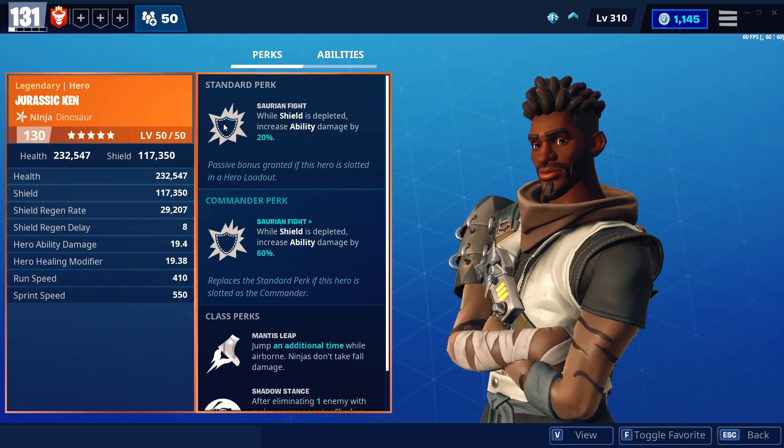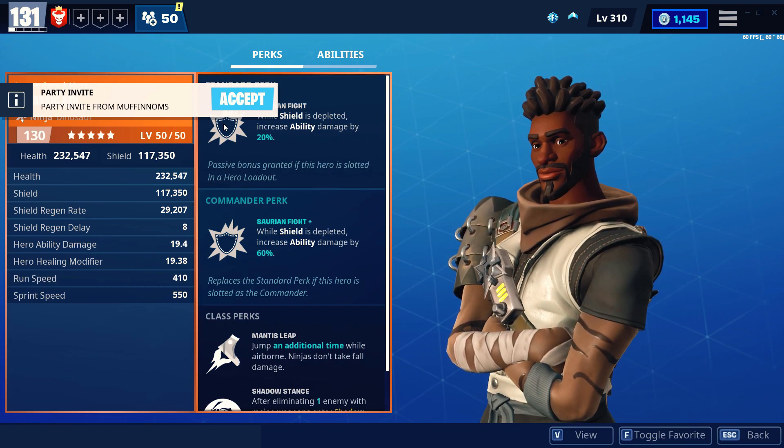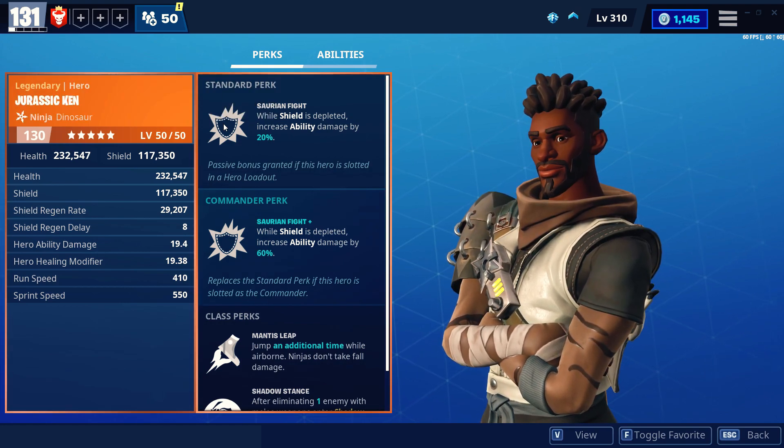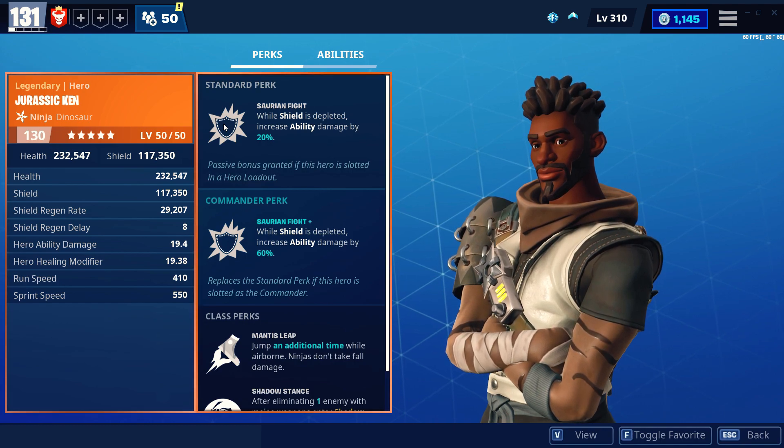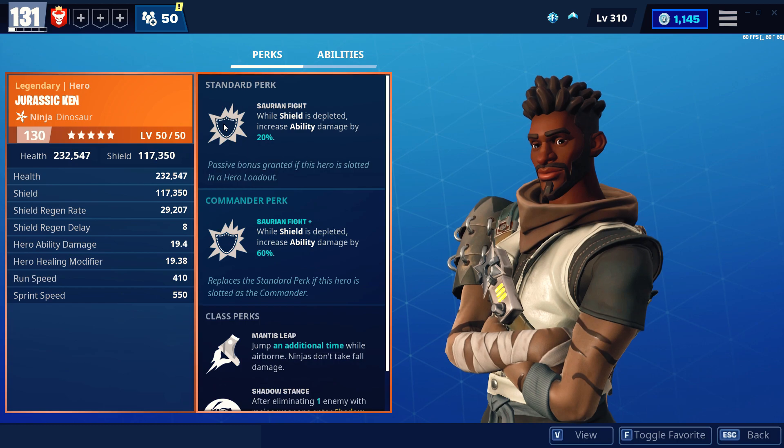First off: Saurian Fight — while shield is depleted, increase ability damage by 20. The commander perk — while shield is depleted, increase ability damage by 60. Now when I first read about this hero a couple days ago, I was really excited.